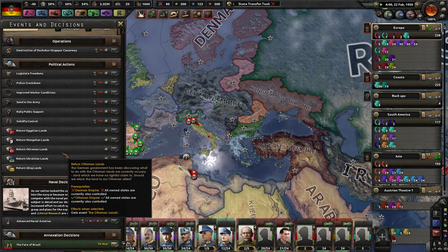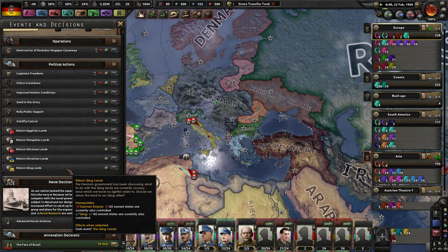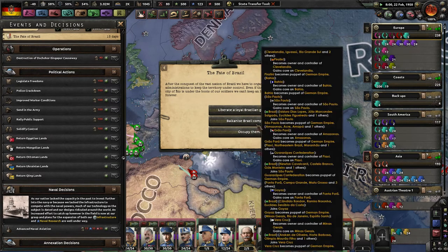What is this? Return Ottoman lands? Return Egyptian lands? Oh, this is new. Return Qing lands — I'll do that. Very interesting. And the fate of Brazil — we're just gonna balkanize Brazil.